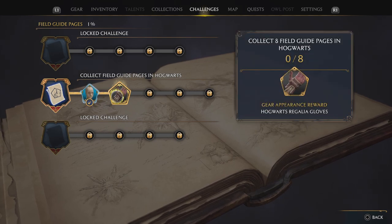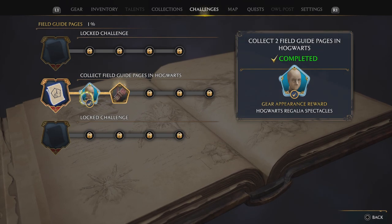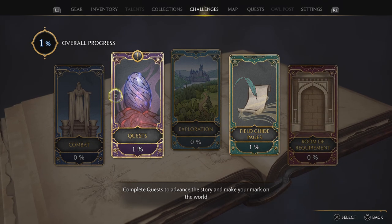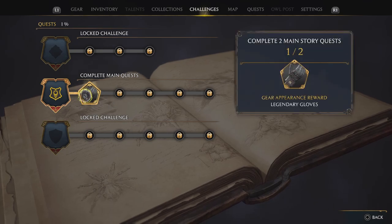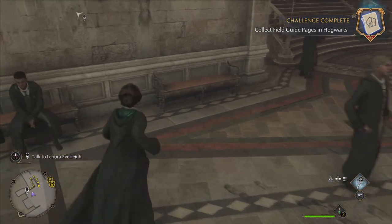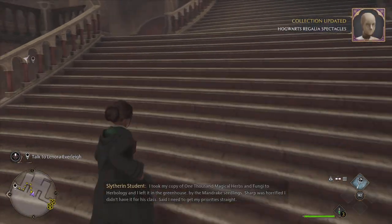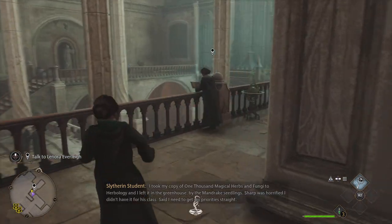This one is some gloves — that's the one I've just unlocked, and this one I need eight more to get. Starting to get the hang of it a bit. Complete two main story quests. Let's go and talk to this person to hopefully hand in this quest, then carry on with the main quest.